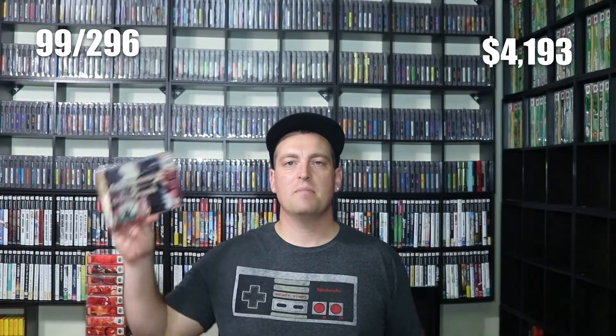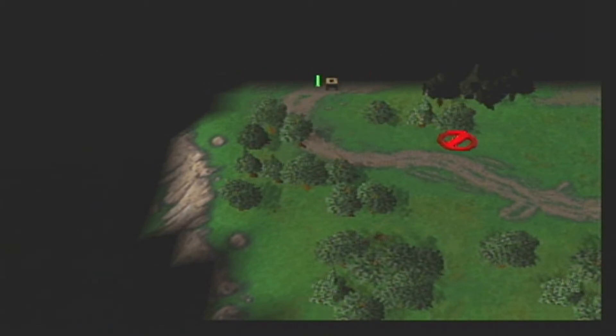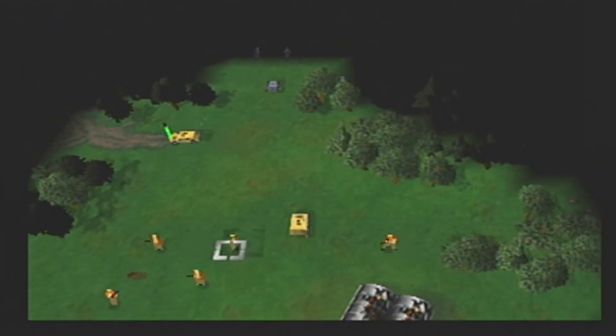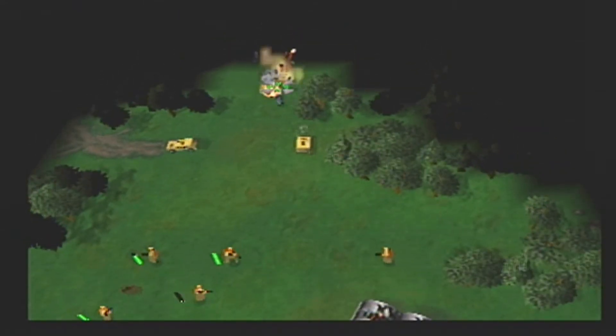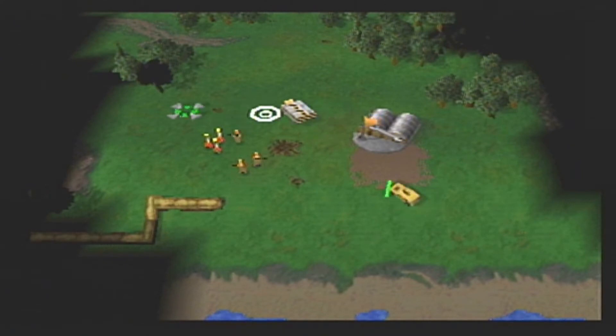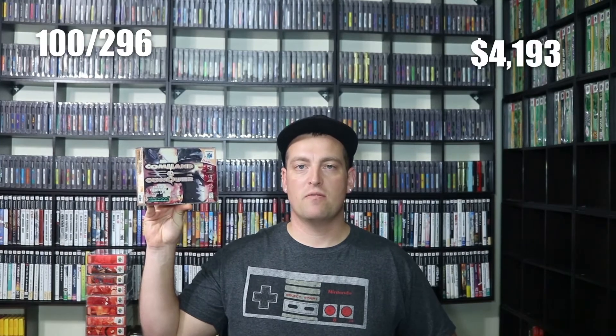Next up, we have a strategy game — Command & Conquer. Command & Conquer was developed by Westwood Studios and published by Virgin Interactive, releasing for the N64 in 1999. It's a real-time strategy game where the idea is to gain resources and make troops to overrun the enemy. Command & Conquer uses a point-and-click control scheme where you select your troops and give them commands. I played this game a lot growing up and it's a lot of fun. It's another game that's inexpensive but worth playing if you're into RTS games. Command & Conquer is game number 100 for the collection.